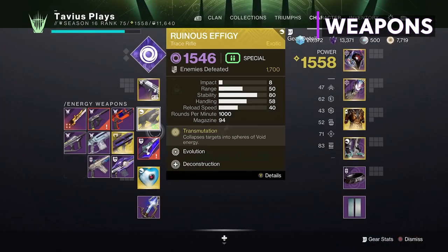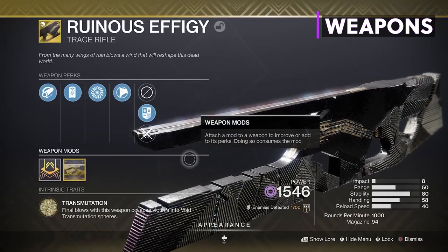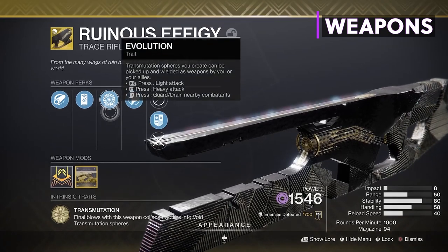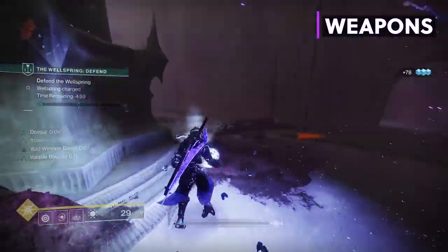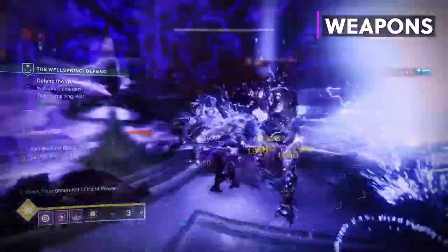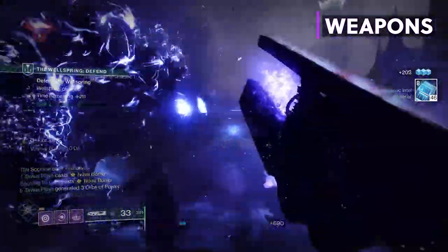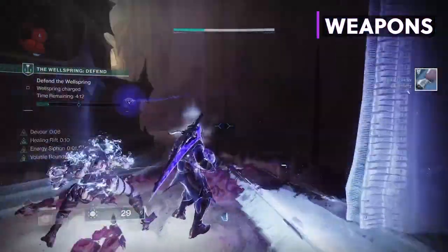Moving on to our weapons, the main weapon we're going to be using with this build is a trace rifle from Season of Arrivals — the Ruinous Effigy. This weapon works really well with this build and synergizes perfectly with all the aspects, fragments, and mods we've equipped. The exotic trait is Transmutation, which turns enemies into void transmutation spheres you can pick up and wield as weapons. You can light attack with the right bumper, heavy attack with the right trigger, and guard/slash/drain enemies with the left trigger. This guard ability with the transmutation sphere is great for staying alive surrounded by enemies. It also protects you from stun mechanics, and any kill you get with the transmutation sphere — either draining enemies or attacking with it — counts as a void weapon kill, which fits in with all the void weapon kill mechanics of this build: Devour, volatile, making enemies explode, bonus void weapon damage with elemental wells, and our exotic armor piece giving us super energy with void weapon kills.